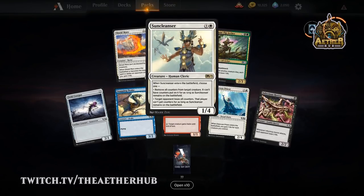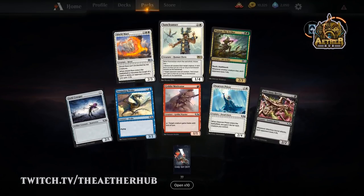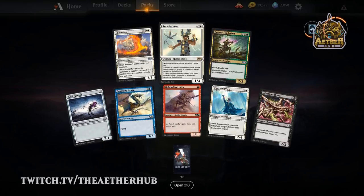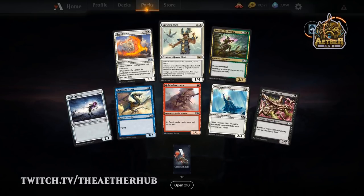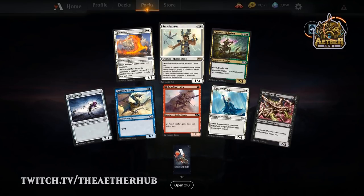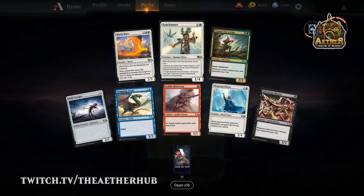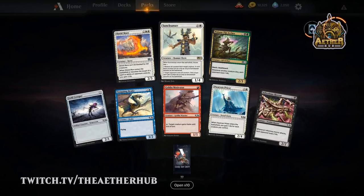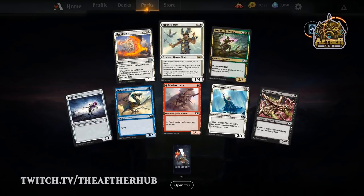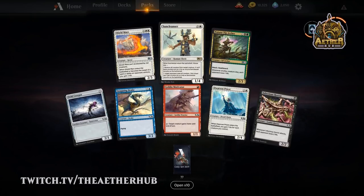Sun Cleanser — if you came out like a year ago, you might have been good. It can remove all the counters from a permanent or a player, including energy from somebody, or remove +1/+1 counters from a creature. If it targeted any permanent, it would be obviously insane to kill a Planeswalker — but it specifically avoids Planeswalkers. I love the Ixalan art. I'm actually in love with this core set because it is pulling so much art from different planes.